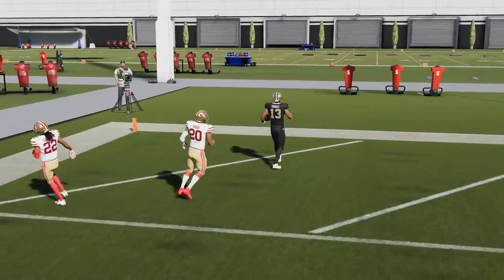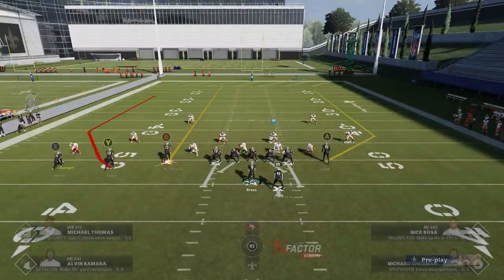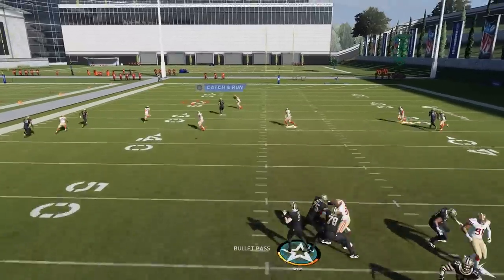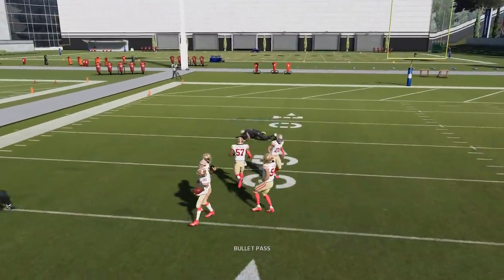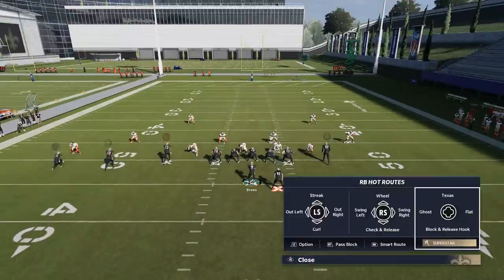I'll do it once without putting him on that comeback route so you can see what happens — he doesn't bite at all. And if I put him on that comeback route but don't motion out the safety, I don't get enough separation because the safety doesn't move. You can see right there he's still in position. That's why it's always important to move the safety pre-snap.